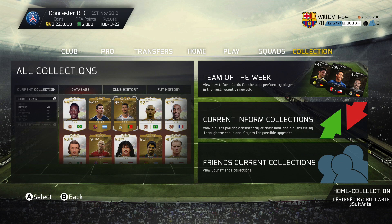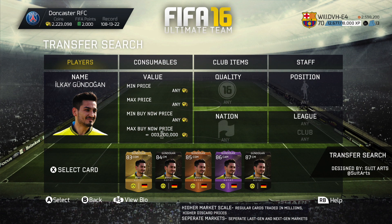In the collection menu, the bottom right-hand corner has got the Friends Current Collection, so you can view what your other friends have got in their clubs. Finally, we've got the Transfer Search screen — it's got a lot more detail than we've got now, which would pretty much speed up building a team. It's searching for an individual card, which you can currently do via the Concept Squad, but it should probably be on the actual Transfer Market instead. You can see his normal card, in forms, Malamatch, Iron Malamatch, and another higher in form.